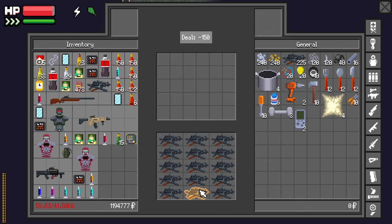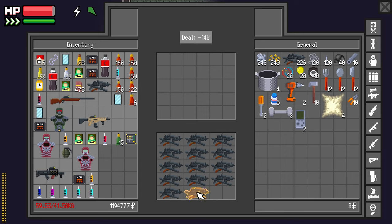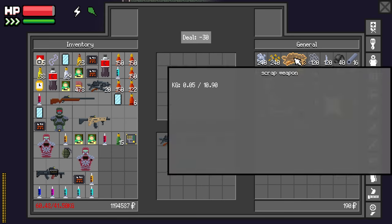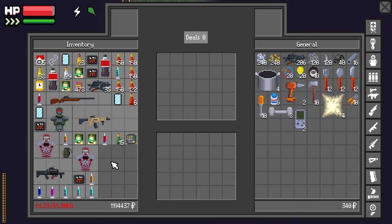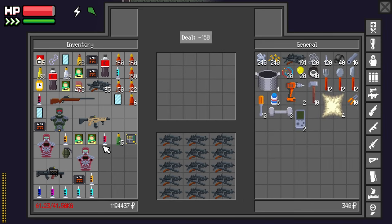Oh no! Because I can only take — it's not stacking, so when I put it all in there, it thinks I need all of these squares to fit in my inventory. But it doesn't. That's not how it worked before.